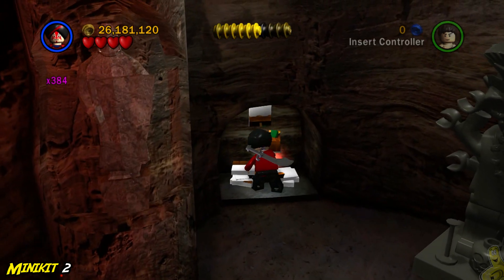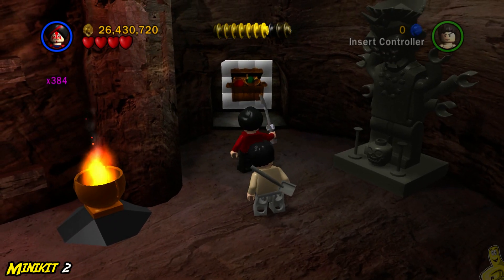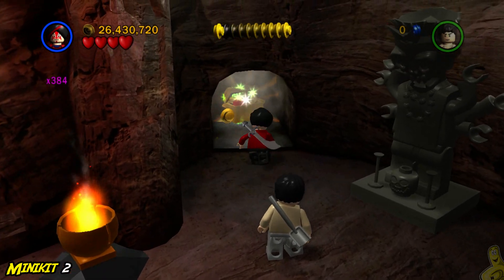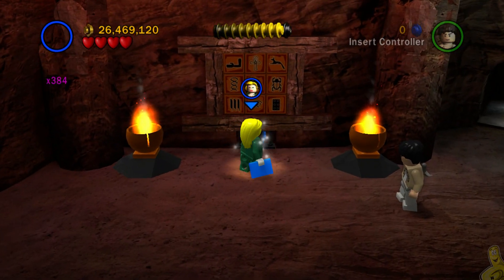We're going to switch to a thuggy character and make our way to the far right to worship the idol, which opens up a secret stash. Then we'll build the poster - we want that mini kit. We'll toss a sword at it to reveal the secret room with the mini kit inside.